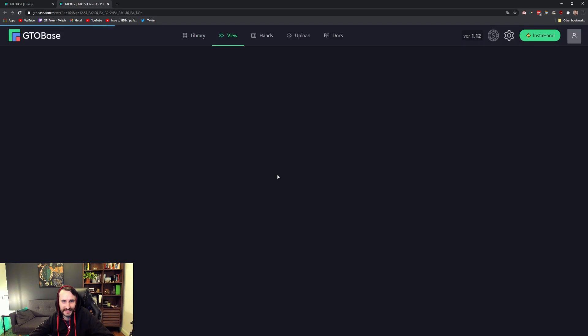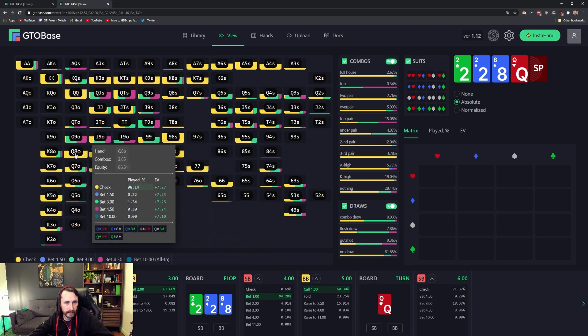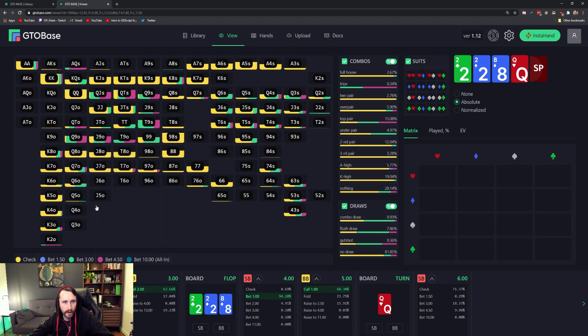Even though my hand is pretty strong, it's better to just check and then pretty much call even on bad turns and rivers — just play it very simple — because we don't have the kicker. That's the main reason. If we had the higher kicker it should be a different story. Let me just check: with 8s with a better kicker — 10-8, Jack-8, King-8, Queen-8 — we check all of them. We check 71% of the time on that Queen turn. I think I'm just barreling a bit too much there.